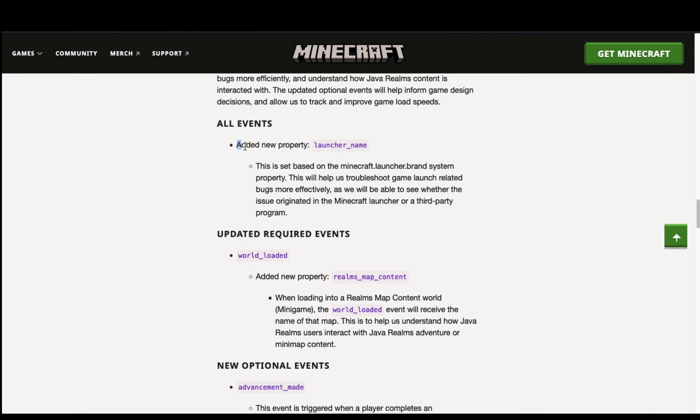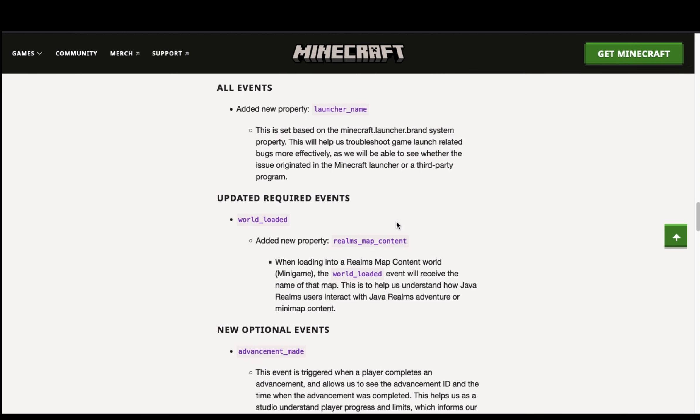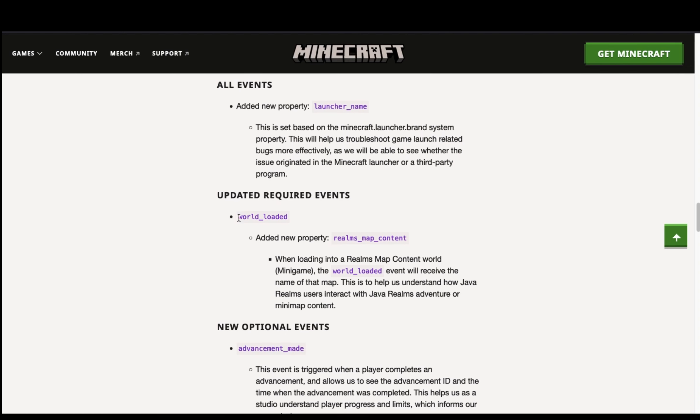The first mandatory property is launcher_name, which tells Mojang whether or not the issue originated in the Minecraft launcher or a third-party launcher. And world_loaded will pass on information about the realms map that you were playing on.